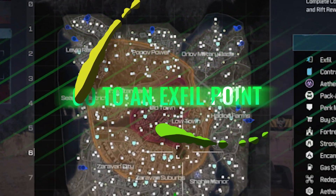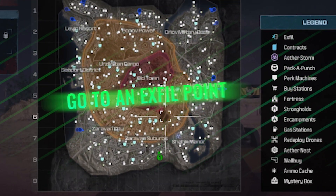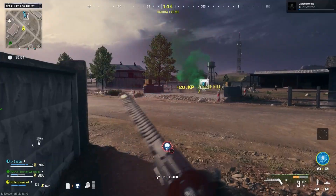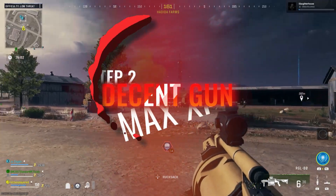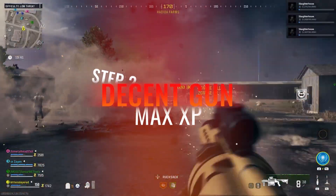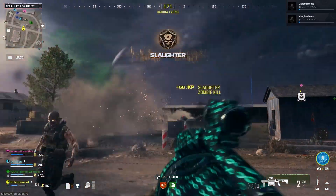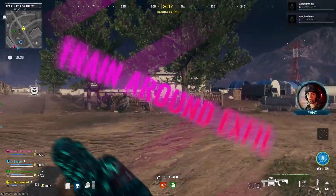First and foremost, go to your mini map and find any X-fill point on there. It doesn't matter what location, but preferably find the locations with the most amount of space. Second, make sure you have at least a somewhat decent weapon as well as maybe one or two perks — it doesn't matter, but it helps to be the safest.